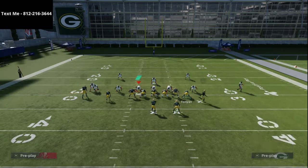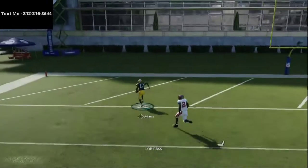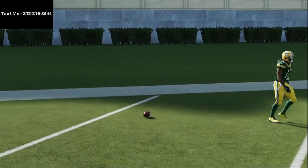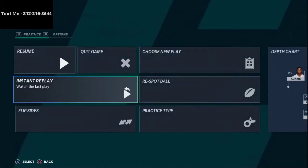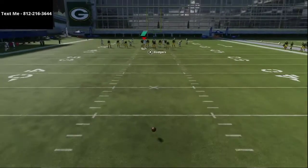You're going to notice that Devante Adams is going to absolutely torch his man and get instant separation against man-to-man coverage. It's going to result in a lot of one-play touchdowns. This also works against really any man-to-man coverage, and it's one of my favorite go-to man-beaters out of this formation.